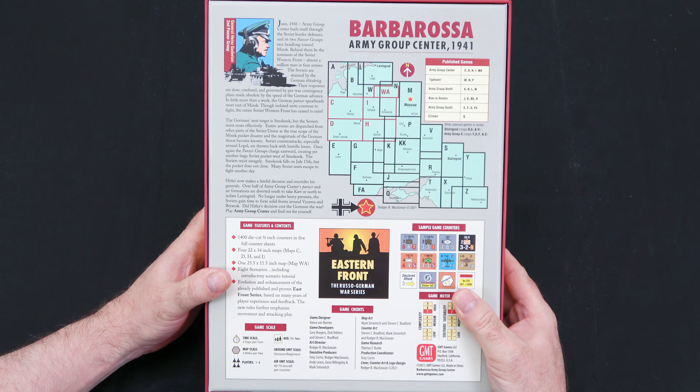June 1941. Army Group Center hurls itself through the Soviet Border Defenses and its two Panzer Groups race headlong towards Minsk. Behind them lie the remnants of the Soviet Western Front, almost a million men in four armies. The Soviets are stunned by the German Blitzkrieg. Their responses are slow, confused, and governed by pre-war contingency plans made obsolete by the speed of the German advance. In little more than a week, the German panzer spearheads meet east of Minsk. Though isolated units continue to fight, the entire Soviet Western Front has ceased to exist.